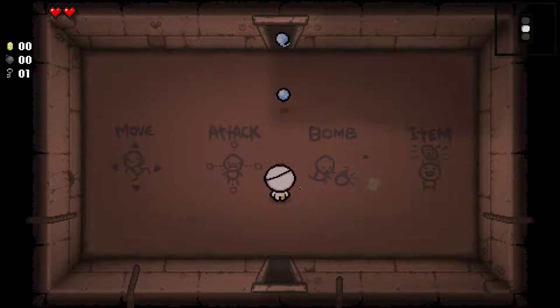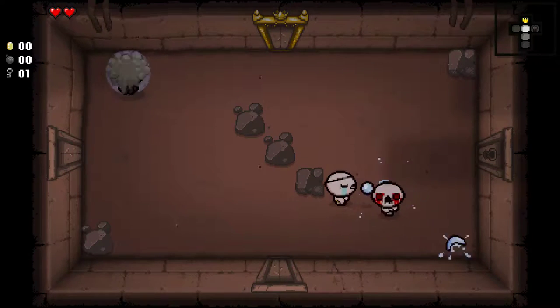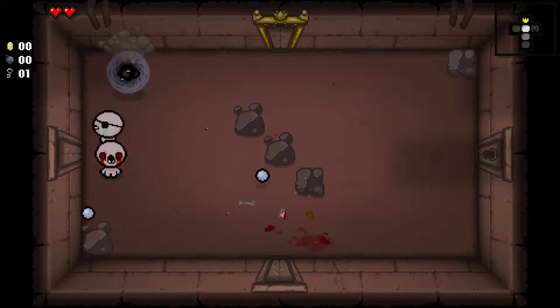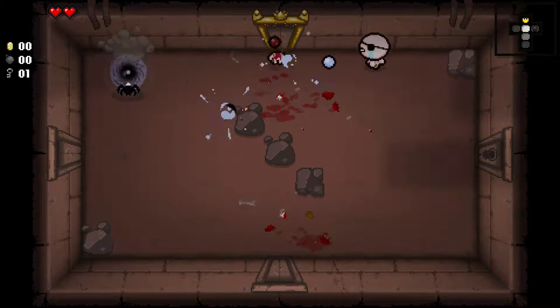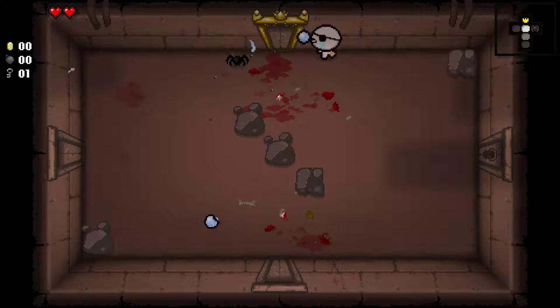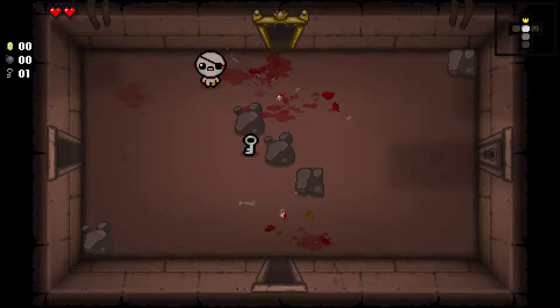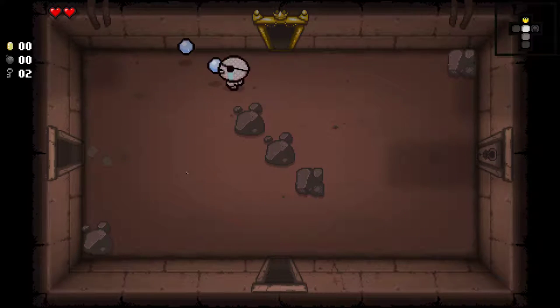Alright, so Cain has this item called the Luck Foot, which increases your luck. It makes certain good things more likely to happen — I can't remember exactly what those are, but I think it makes pills better and other things like that. But he only has two hearts, so you have to play it like that. Pisces — Tears Up and Knockback Shot.